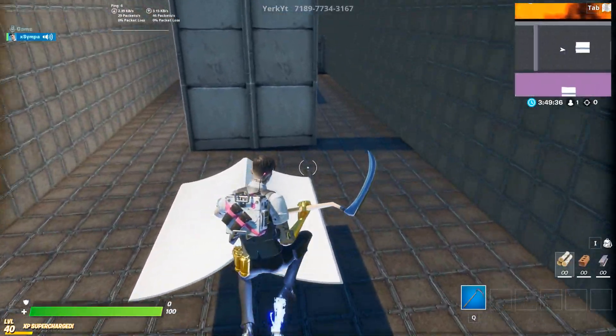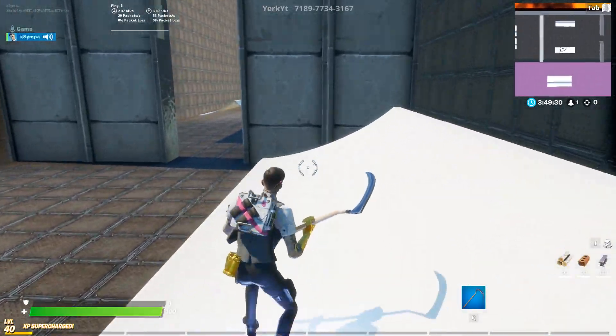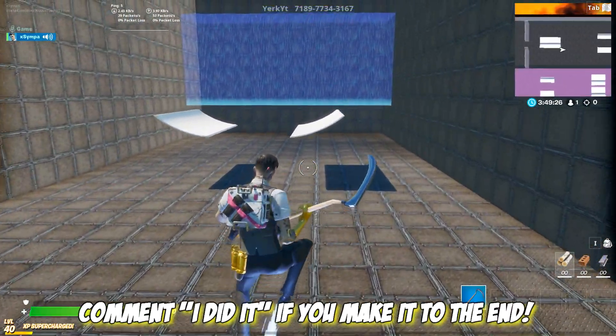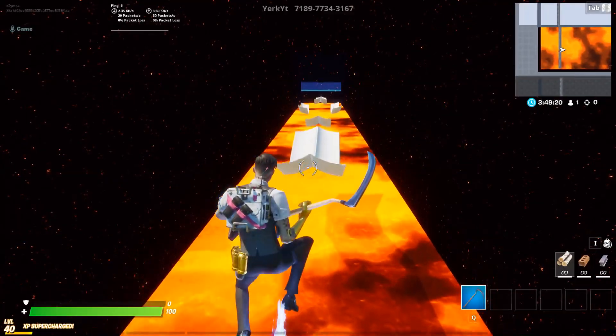If you enjoyed this video, drop a like, subscribe, and turn on notifications. Comment down below 'Jonesy' if you made it to the end. Also comment your Epic Games username. My support-a-creator code is SimpleYT — use that in the item shop. That's SimpleYT — goodbye!